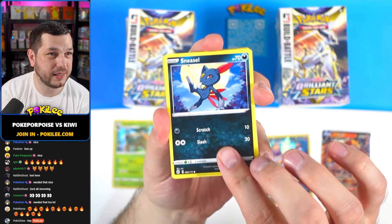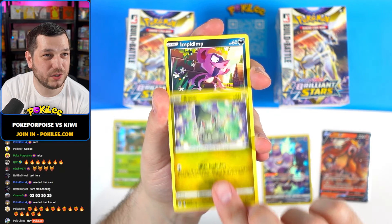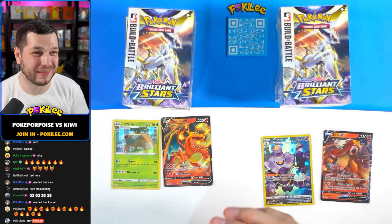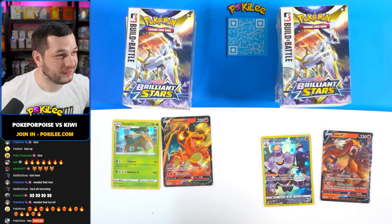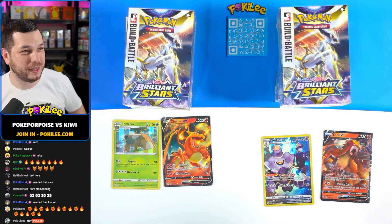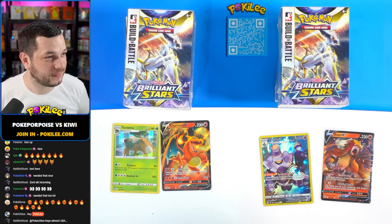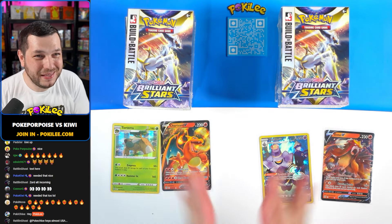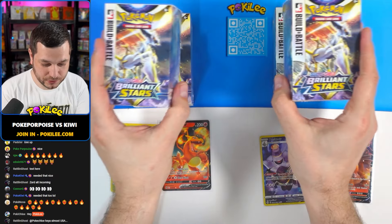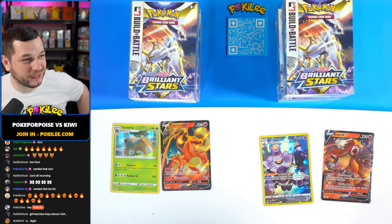Starting off with a Sneasel, Clink, Spirit Bomb, Axew, Impidimp, Torterra Reverse, and Electifier. Nothing in that one either - two hits from both sides. Welcome to Pokey Chloe! We're currently doing a friendly battle between Poker Porpoise and Kiwi with a build and battle stadium each. These are the current hits and we're going to find out if these are actually any good. A big welcome to Pokey Chloe - thank you for joining, you legend.